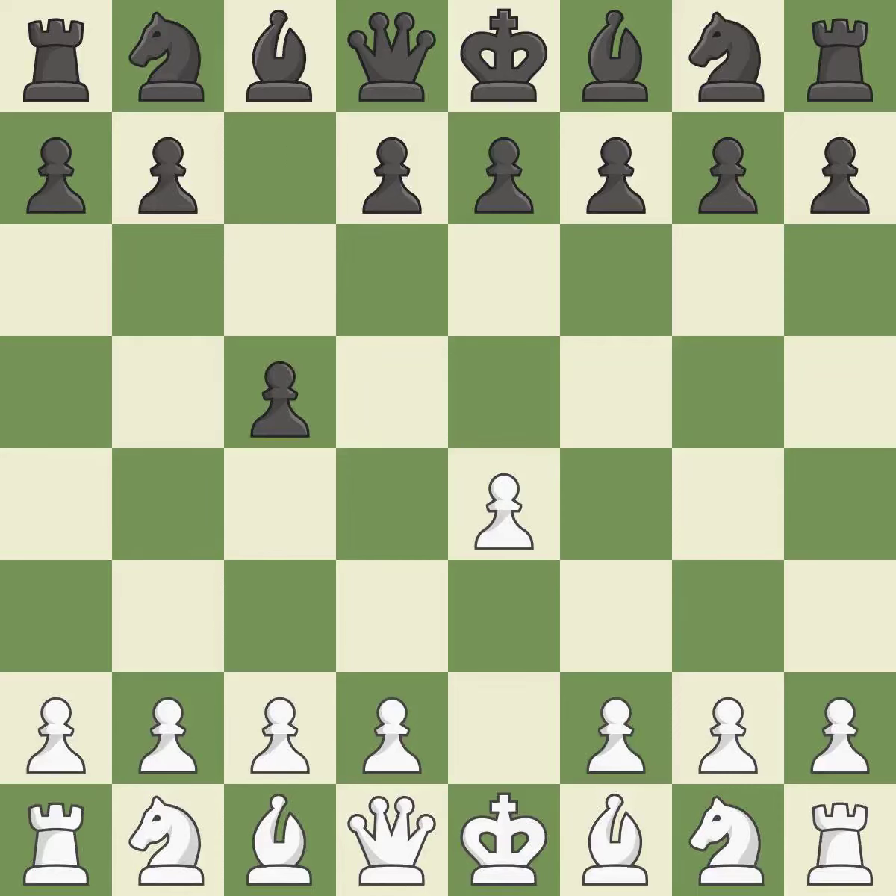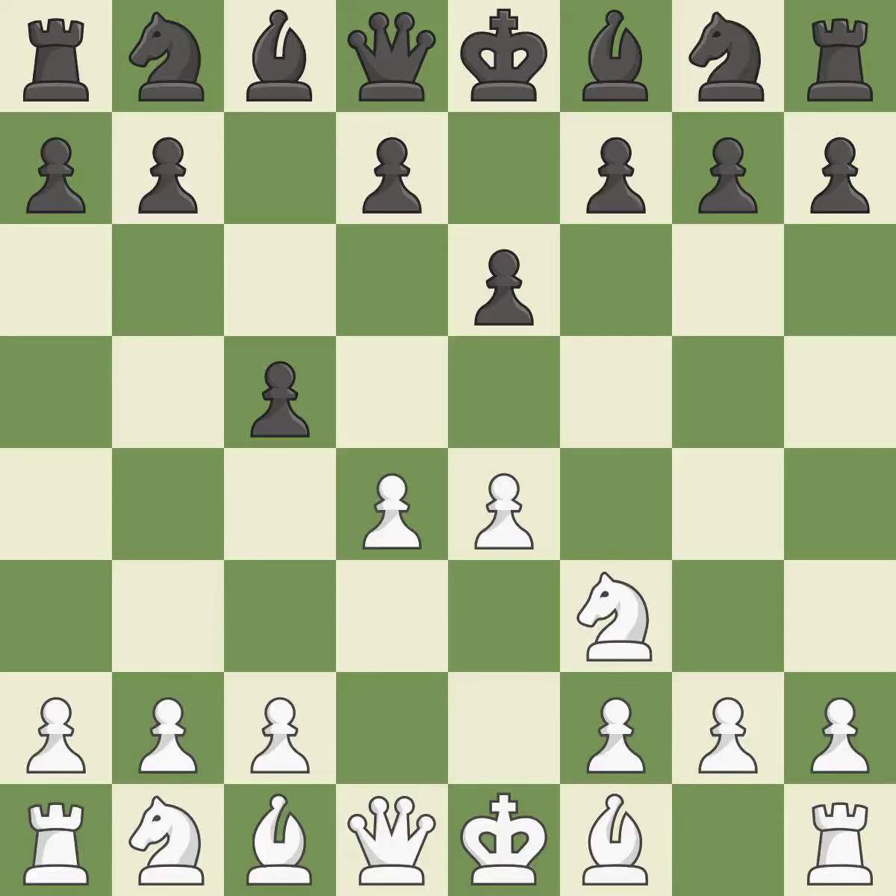The c-pawn in the Sicilian Defense controls the d4 square. Nf3 moves the knight toward the center in anticipation of a pawn push on d4, where it will be ready to retake the piece if black captures on d4. The dark-squared bishop has a fresh opening created by e6, and the queen has a new diagonal created by e6. d4 offers to trade the more important central d4 pawn for the c5 pawn in exchange for more control of the center and quick development.